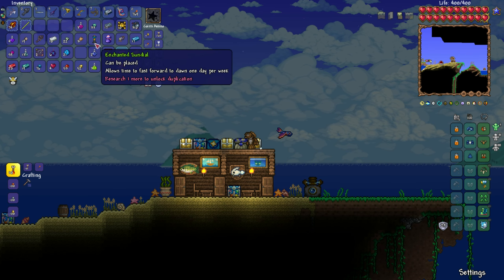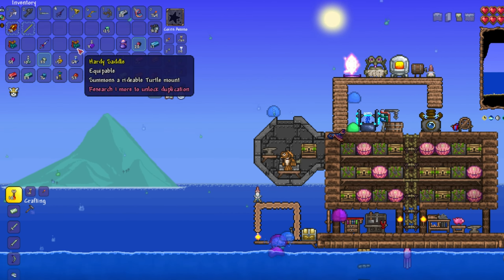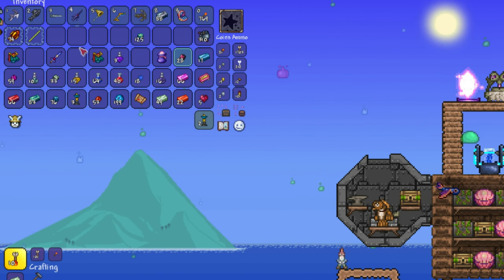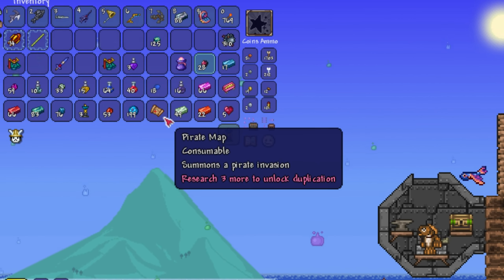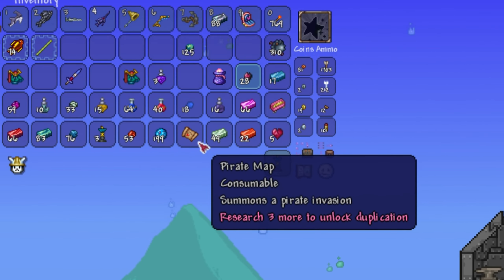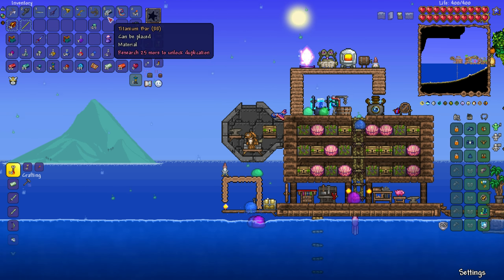Now we finally have enough Titanium for the full armor set. I did get a few bonus items as well, like the Enchanted Sundial and the Hardy Saddle. I also noticed I got a pirate map, which drops rarely from mobs in the ocean biome, and then I get a slime rain straight afterwards, so I decide to farm the slimes to collect a few more maps.